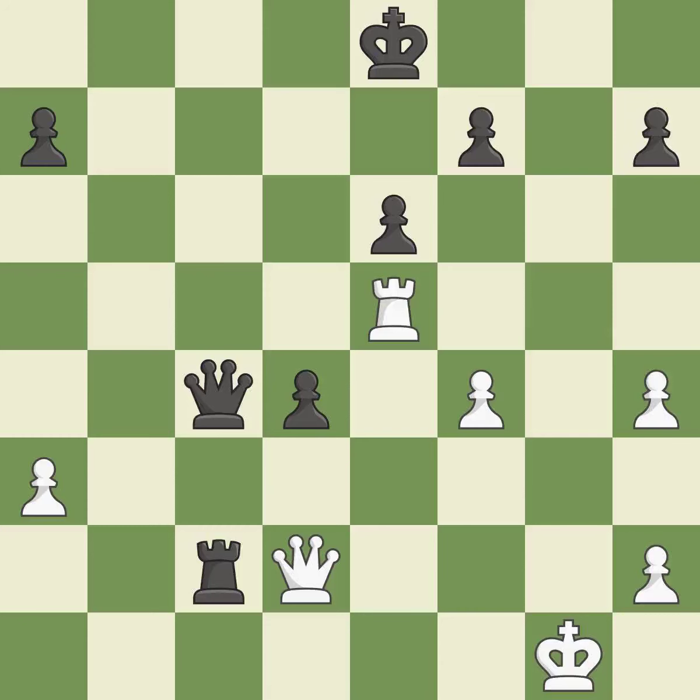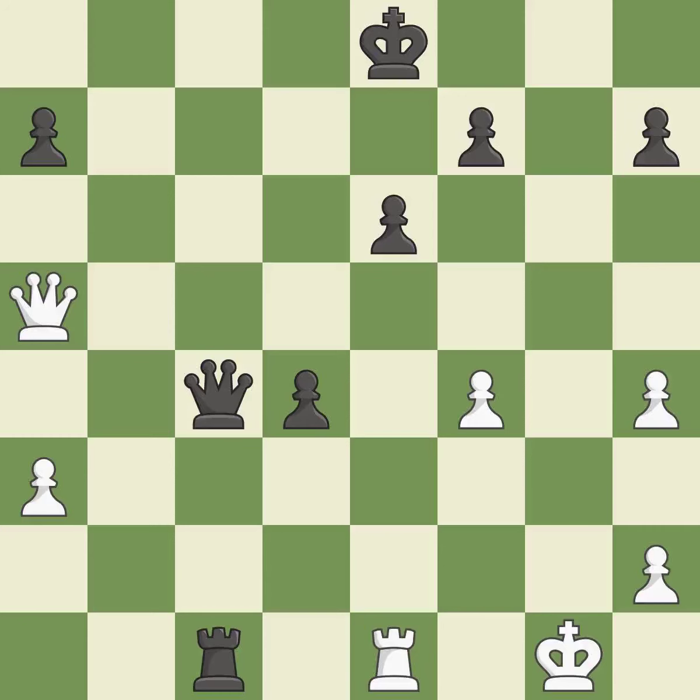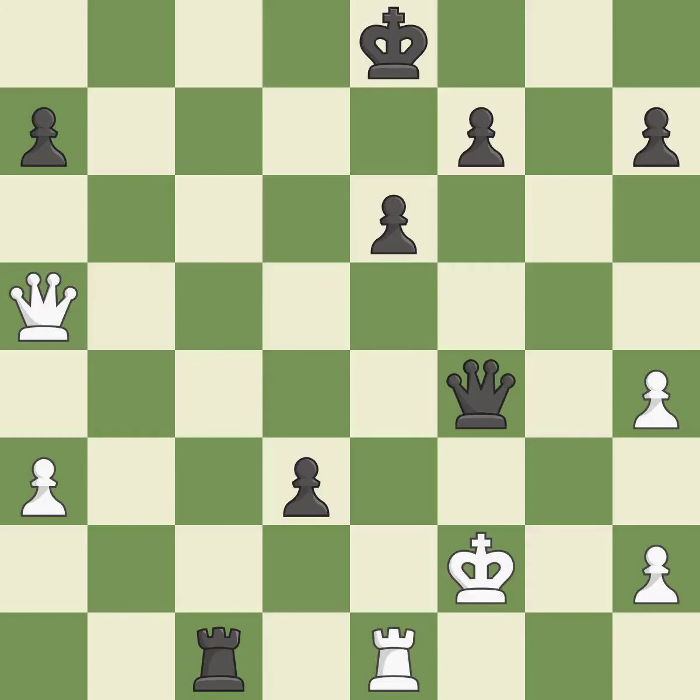This moves the queen to safety — it is excellent. A very strong play. It is excellent. This blocks the check from an opposing rook. It is best. This exposes an attack, threatening a pawn. It is best. This allows a forced checkmate — it is an inaccuracy. That pawn was free for the taking. It is best. This defends a pawn that was under attack and had no defenders. It is excellent.